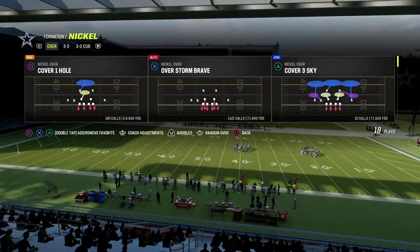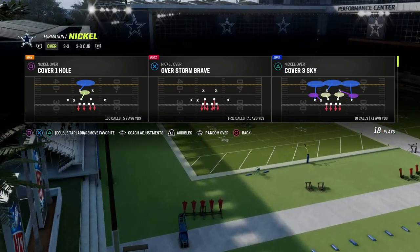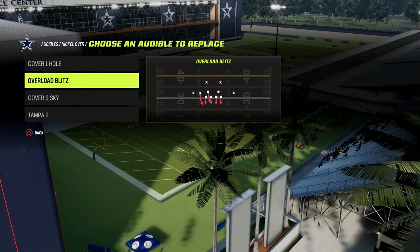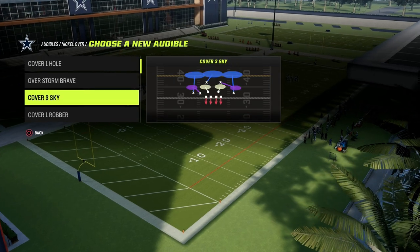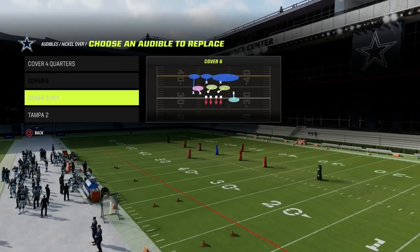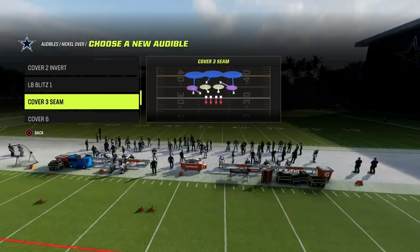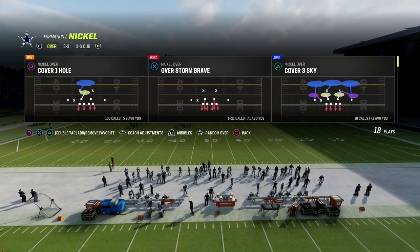Specifically, this Overstorm Brave Blitz is really good because it's going to get you quick defensive pressure — the quickest type of pressure you can get on the quarterback typically — and it's also going to give you really good alignment so that you can play really good coverage. A pro tip: put in your audibles the Cover Four Quarters, the Cover Six, the Cover Three Seam, and you could also put a Cover Three Cloud in here.